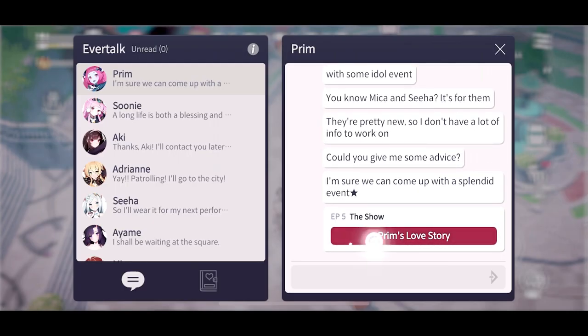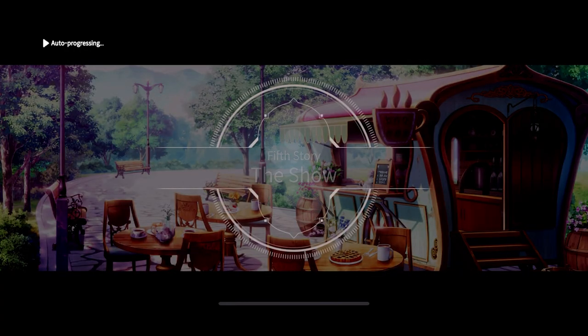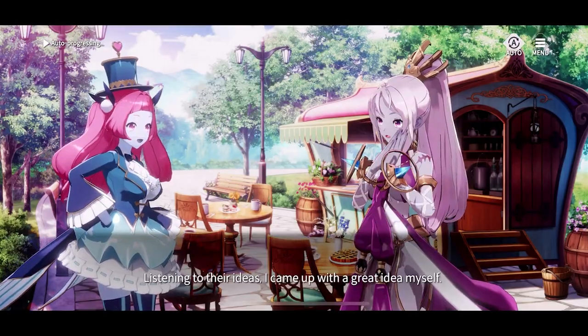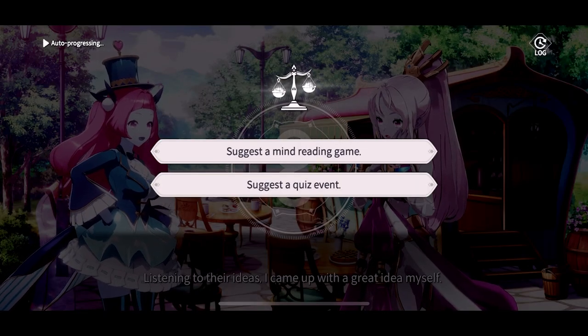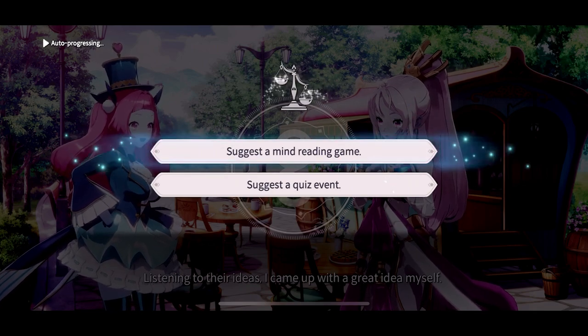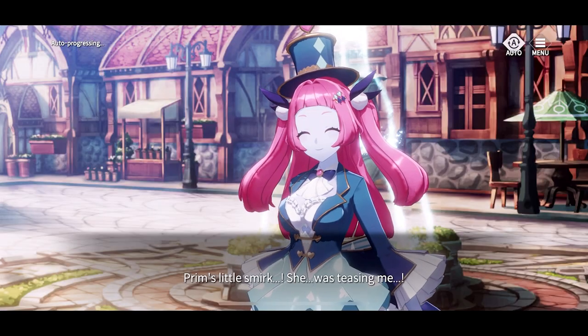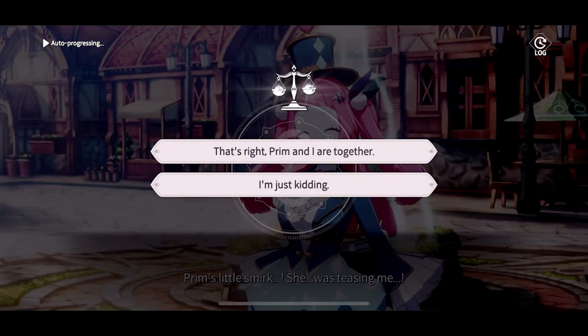The fifth story has two required correct responses. First choose 'suggest a mind reading game,' and then choose 'that's right, Prim and I are together.'